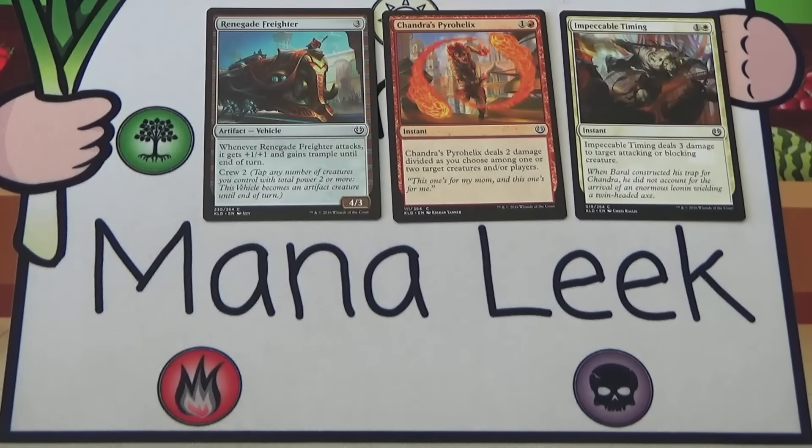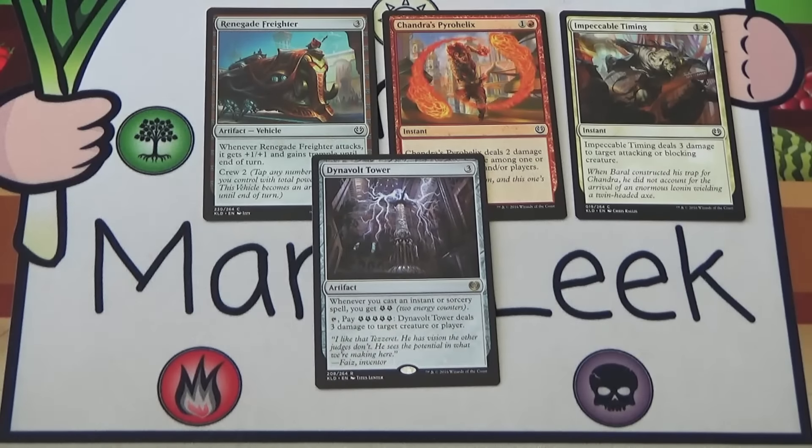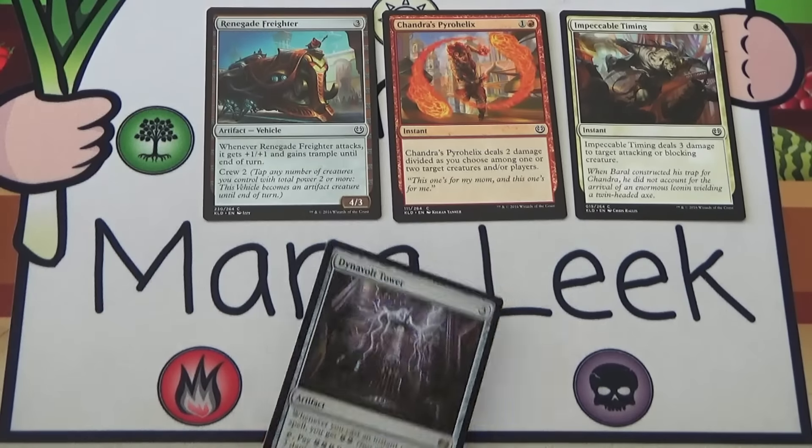Our final card, our rare, is Dynavolt Tower. 3 generic mana for an artifact. Whenever you cast an instant or sorcery spell, you get 2 energy. Pay 5 energy to deal 3 damage to a creature or player. This is just way too hard to go off with. I'd like to try it in draft at some point, but I feel like the blue-red spells deck doesn't really exist except at rare and mythic — with Metallurgic Summonings and this. I think this is really meant for constructed, like a casual instants-and-sorceries-matters deck. So I'm not going to first pick Dynavolt Tower or really ever play it.